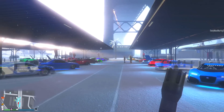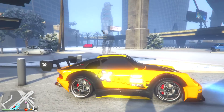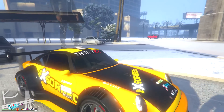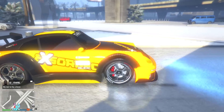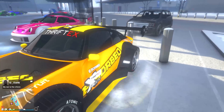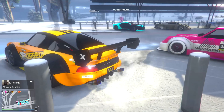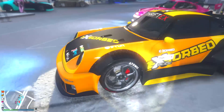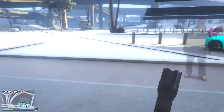Then we got this dude right here — I think this might be my favorite livery, that yellow livery with the black. It just looks so nice. You got somewhat different rims as well, a spoiler in the back, and you can see the bumpers and skirts and all that. For the most part it's a pretty solid one.